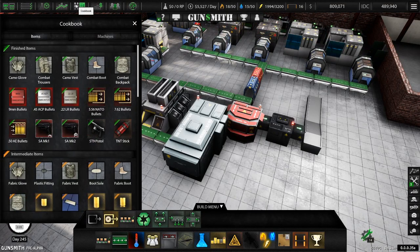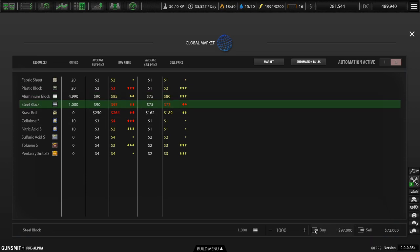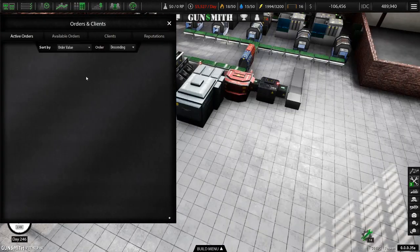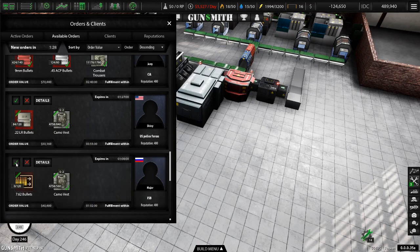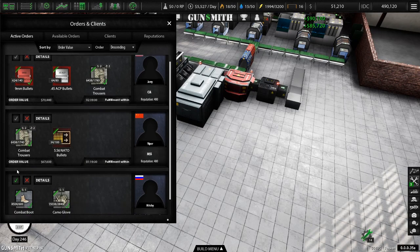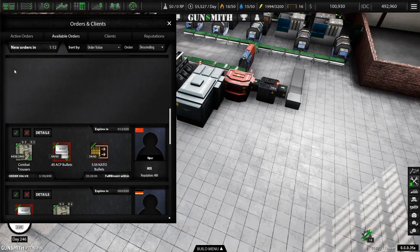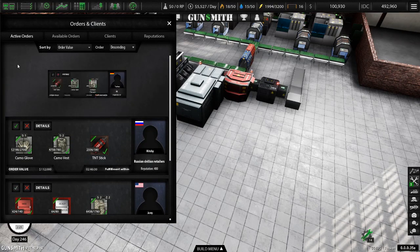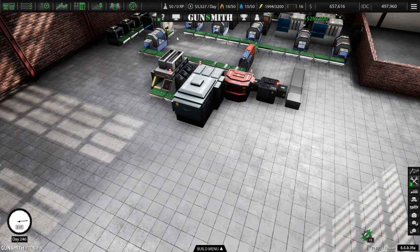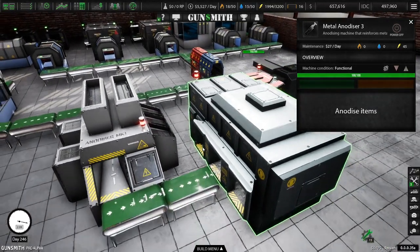We're going to go... wow, I'm 100,000 under. Oof, that's no bueno. Okay, so we need to go to orders. We're at least back in the black, so that's good. I'm going to take that and that. Oh my god, that one was just 200,000. Holy shit. Is it working? It's not working. I got to turn these off - I didn't think that. Power them off. It's not anodizing them because there's no power to it.